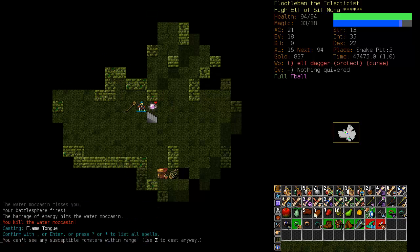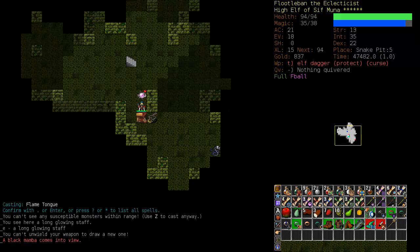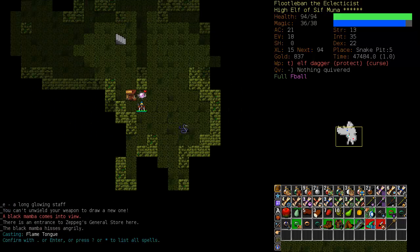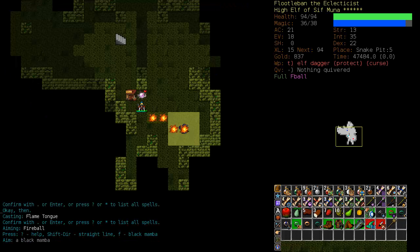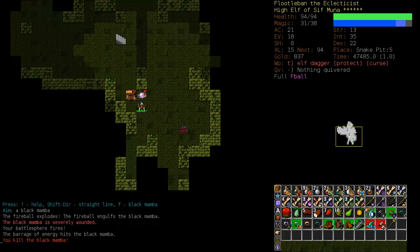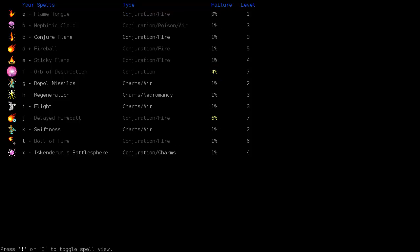The Snake Pit is probably my favorite branch ending. We have Fireball — good, we'll use that. Our spell power on Fireball is fairly good. Intelligence is 35, which is excellent.